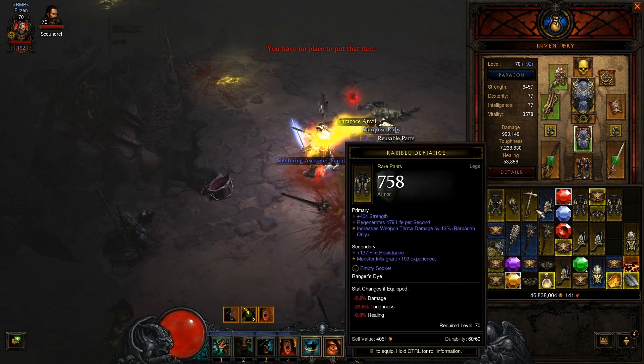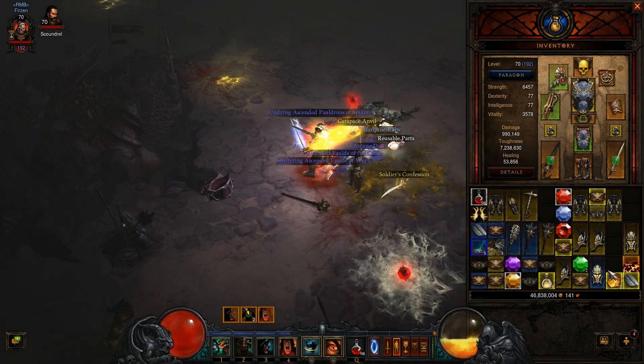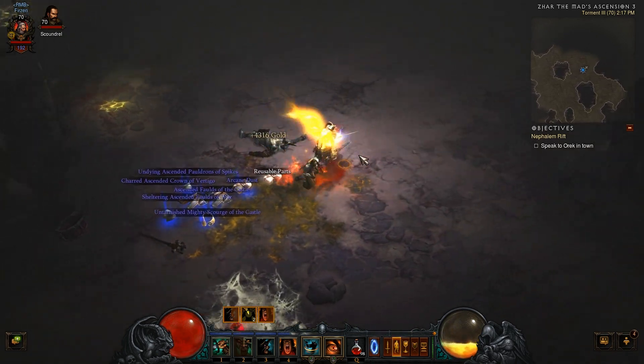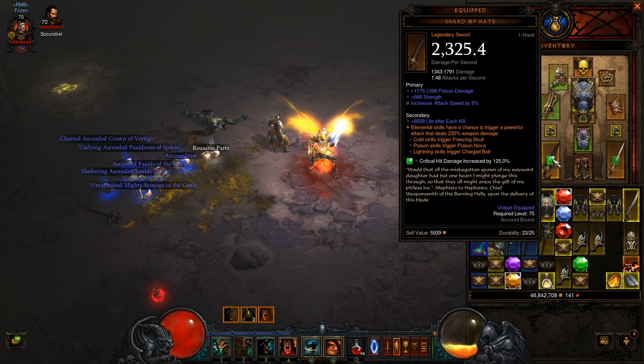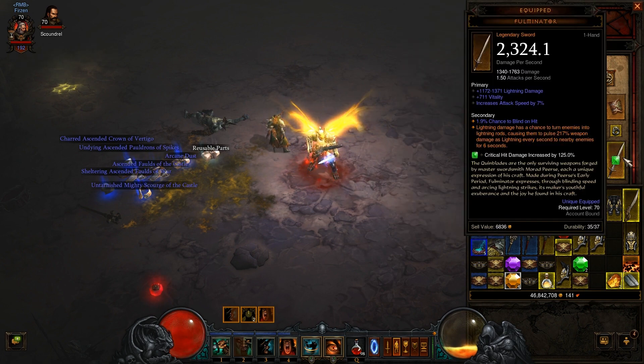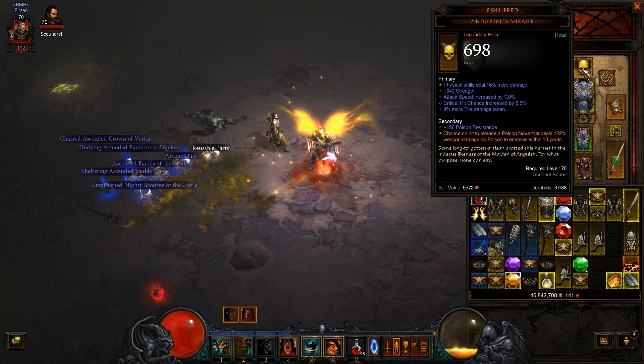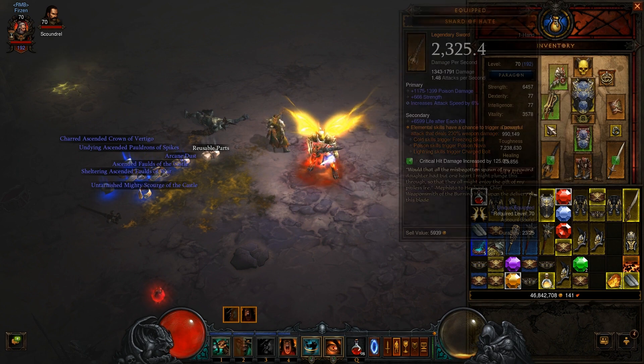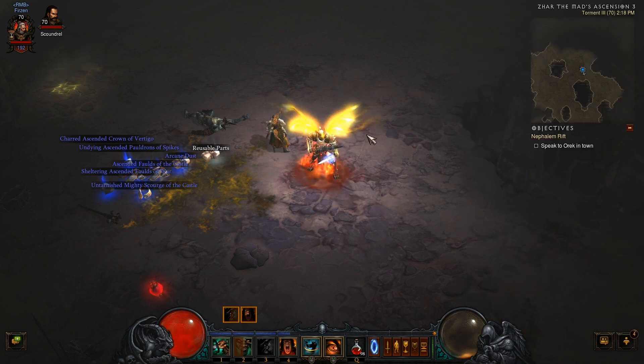This is my epic godlike build — or god mode build, whatever you want to call it. As I said, it's about the combination of the build, the Shard of Hate sword, and the Fulminator. The Andariel's Visage is also great because it procs a lot, and the Firewalker boots do fire damage on the ground. I've got a lot of procs going on.